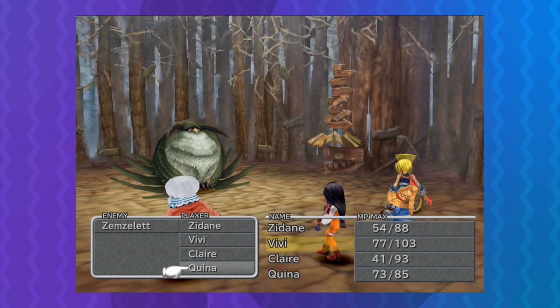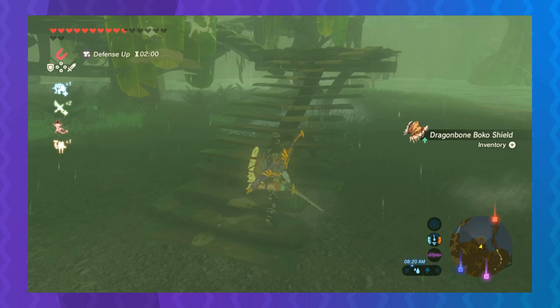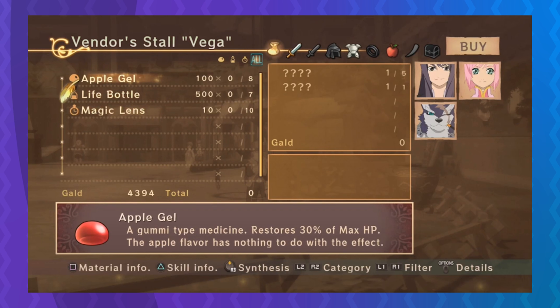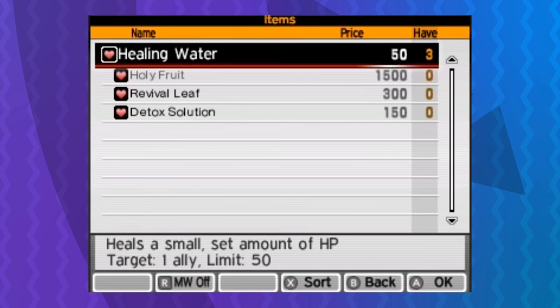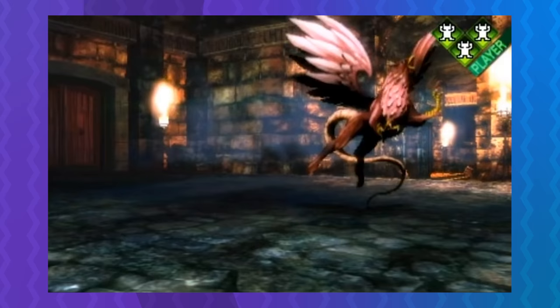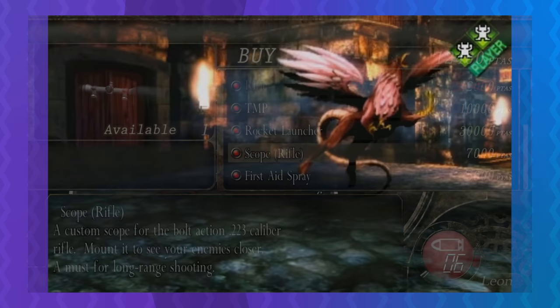Luckily, for each of these problems there's a workaround. Hoarding is fundamentally about perceived scarcity, so to fix hoarding behavior we need to find ways of easing player anxiety over that scarcity. One approach can be to place a lower hard cap on inventory space for single items. Shin Megami Tensei IV does a fancy version of this — it puts a hard cap on individual items, but the cap number changes based on how powerful an item is. You might be able to hold 30 small healing items but only 5 full heals. If the player hits that cap quickly, it'll encourage them to use up items faster.